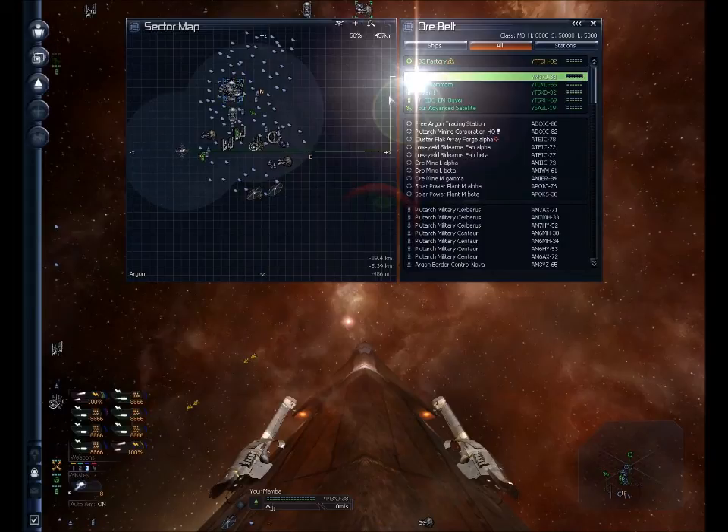Another thing I'm going to demonstrate in this segment is using the tractor beam to tow items, specifically some large silicon asteroids, over to where I'm going to place my complex. It took me a little bit of finagling to figure that one out, so it would have been really nice to have been able to just watch a video tutorial. Hopefully this will help.